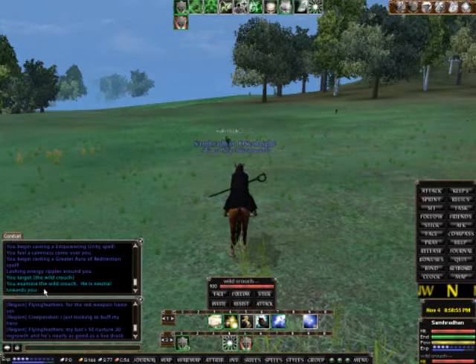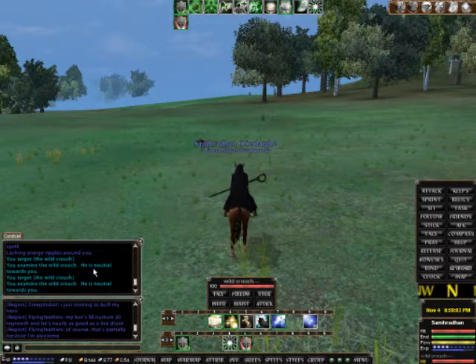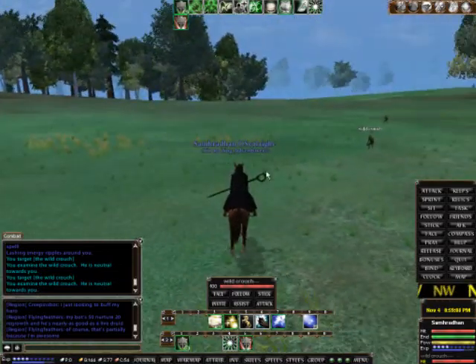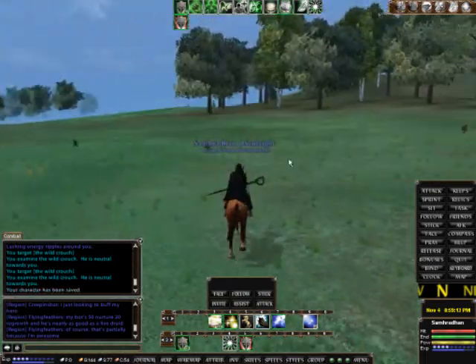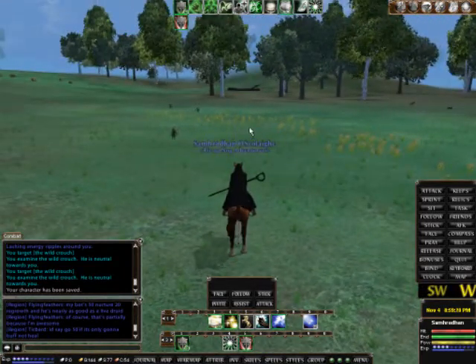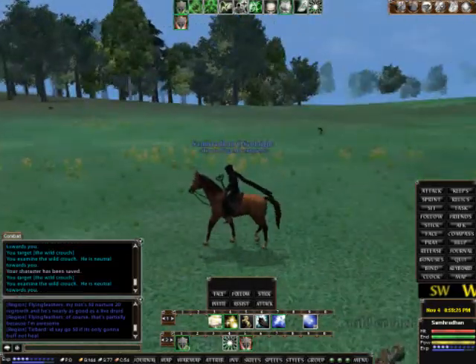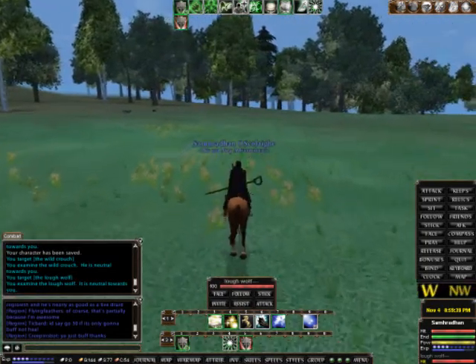You do see in the combat log, when you click on a mob, you will get a little info. Like here it says: you target the wild crouch, you examine the wild crouch, he's neutral towards you. That means that mob will just not attack me until I attack it. They can also be hostile — meaning it will attack if I attack one of his buddies or do hostile things near it — or aggressive, which means they will aggro as soon as I get within a certain distance.